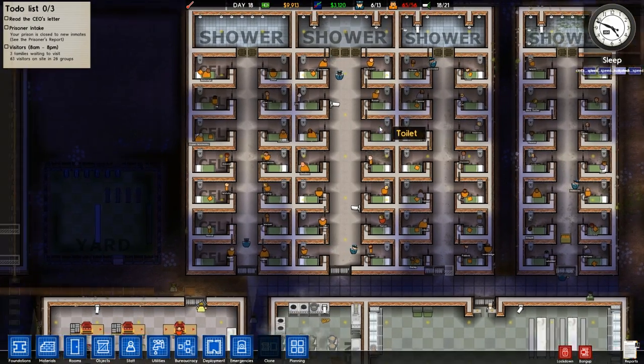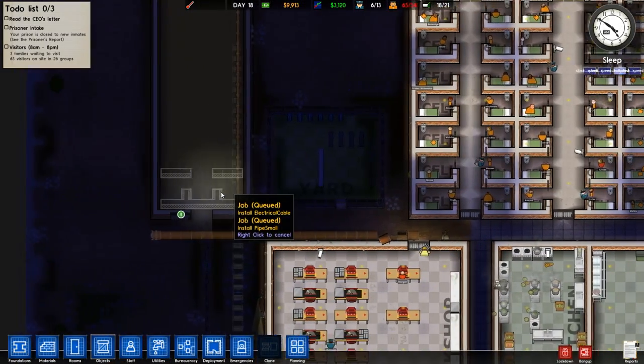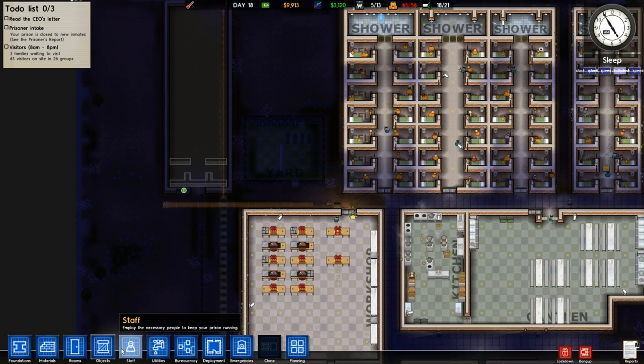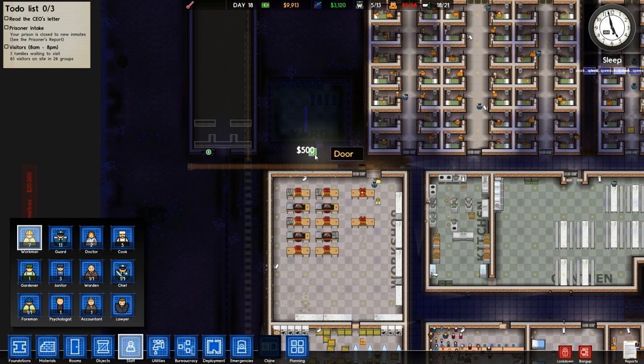Hi guys, welcome back to some more Prison Architect, this is part 9, hour 4 or 11. We're trying to get some literacy into this place. We do seem to be lacking a few workers, so I might add a few more workers down.